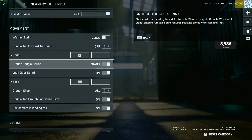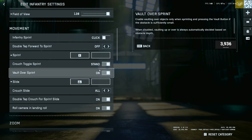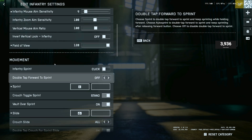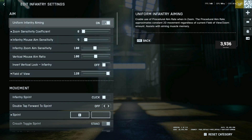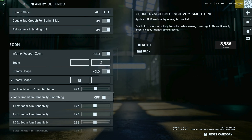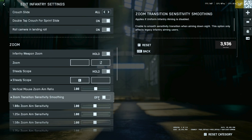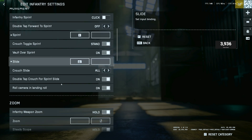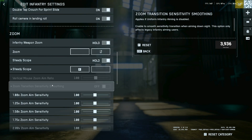Sprint on E, crouch toggle to sprint stand, fall over on slide. One important feature I saw on Twitter: go to infantry aim and turn that off. Slide down to zoom transition sensitivity smoothing — yours will say on, go ahead and turn that off, then put infantry aim back to on. People on Twitter were saying this is what was messing up the aim smoothness. Honestly I don't feel a difference, but everything felt the same to me.